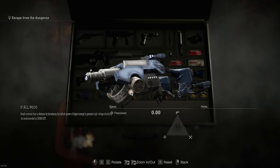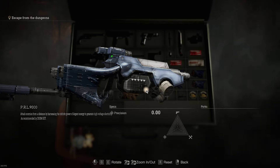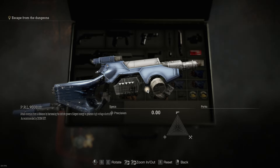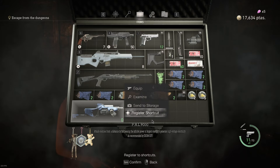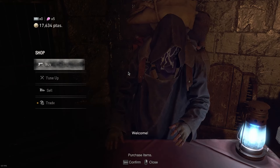This is a mod for PC. As the description says, attack enemies from a distance by harnessing the infinite power of Argent energy to generate high-voltage electricity, as recommended by Doomguy. That's kind of random to reference Doom, but anyway.